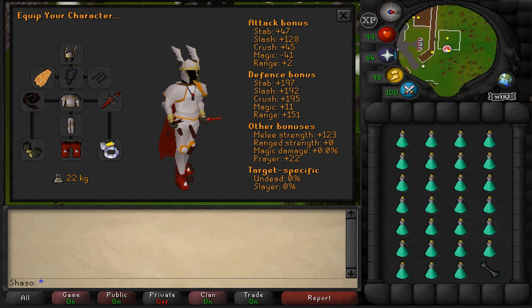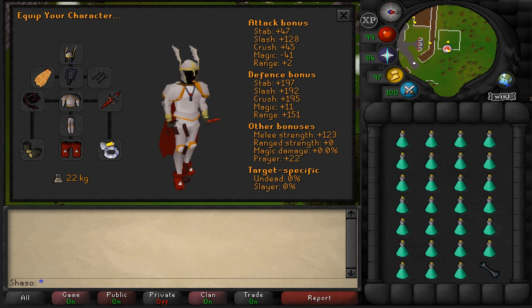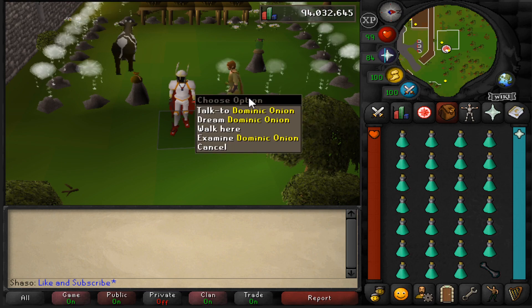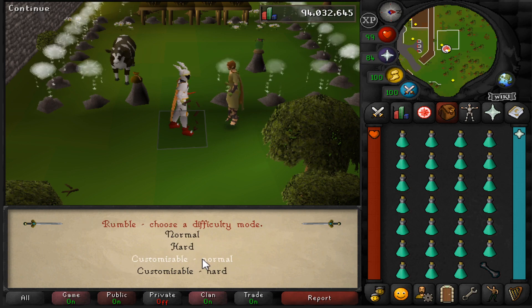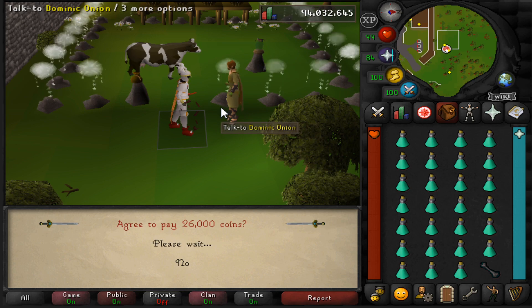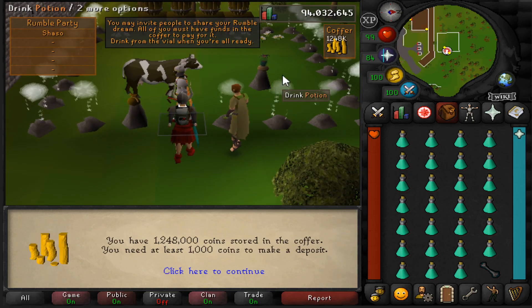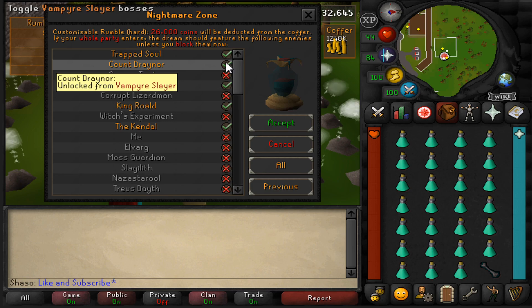To enter the Nightmare Zone, we have to speak to Dominic Onion. The mode we'll want to use is a customizable rumble on hard difficulty. This will cost us 26k GP, which will be deducted from the coffer — you should fill this with some coins now if you haven't. Then just drink the potion to enter the Nightmare Zone. Make sure the only bosses you have ticked are the ones I have on screen, because if you have any bosses that do magic or range damage, you'll be killed and have to start the session again.